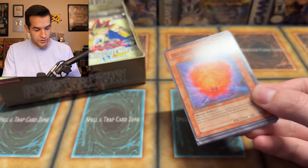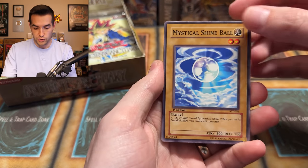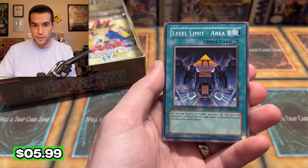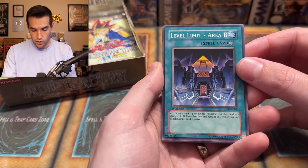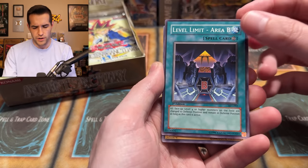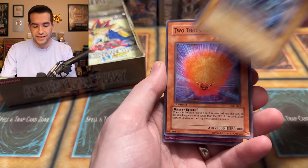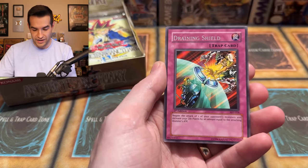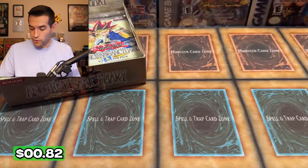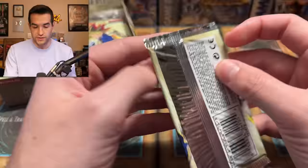Next pack — we have Mystical Shine Ball, Delta Attacker, Level Limit Area B. The field — all monsters remain in defense position as long as this card is active — level four or higher. I think that is the good one. 2000 Needles, Order to Smash, Hit Mon Lee again. We have a Goiga, a pretty cool one. And Draining Shield — a classic Weevil card back in the day for those burn decks. They just keep adding life points, you keep losing — it was really annoying. We got the Kickfire. I used a Kickfire deck one time back in the day.